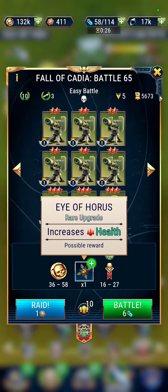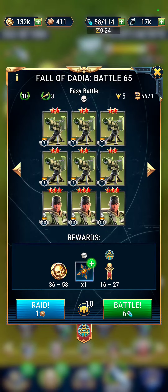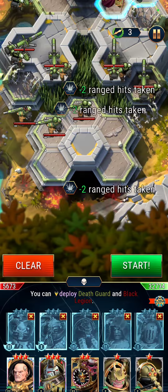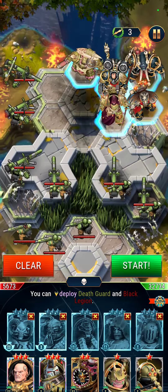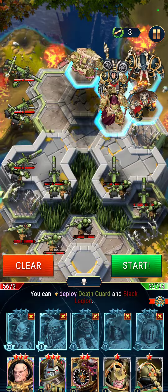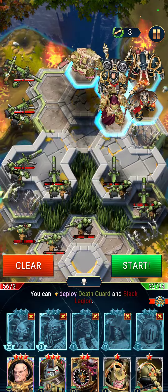All right guys, today we're going to take a look at Fall of Cadia, Level 65. We've got to get those Eyes of Horus to upgrade all of our chaos guys. Of course, to get upgraded chaos guys you need those Eyes of Horus — it's kind of an issue.